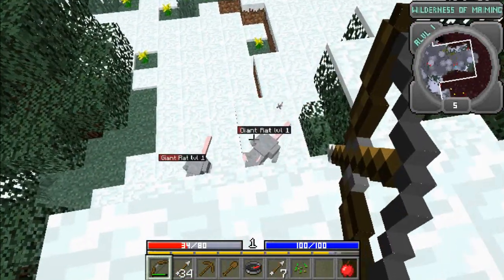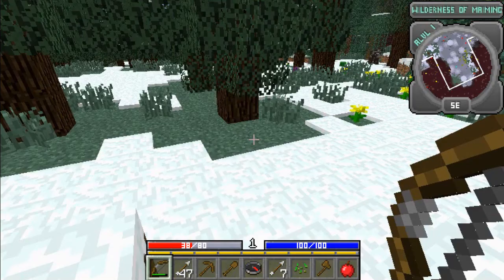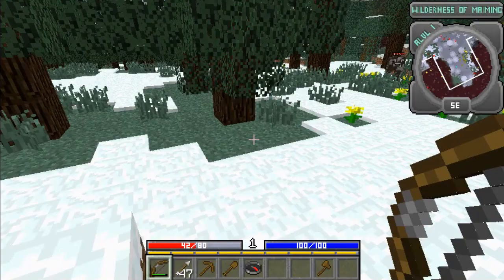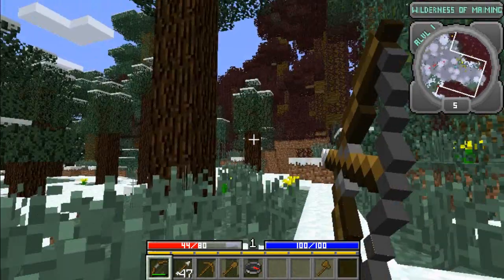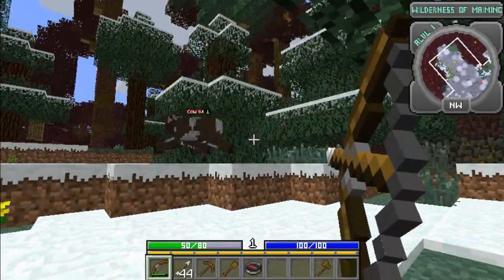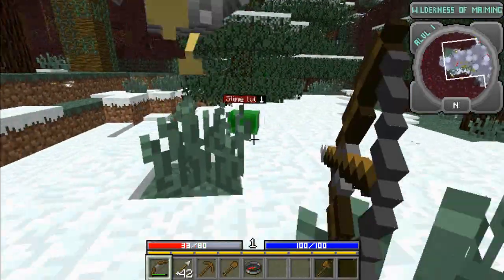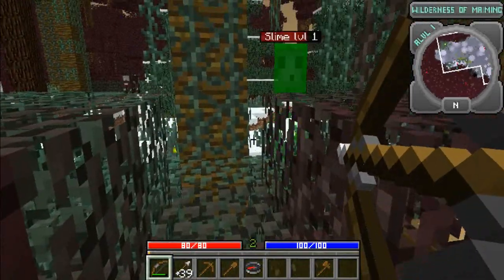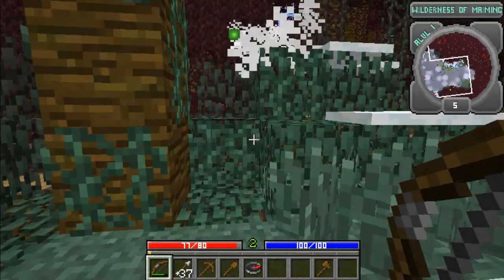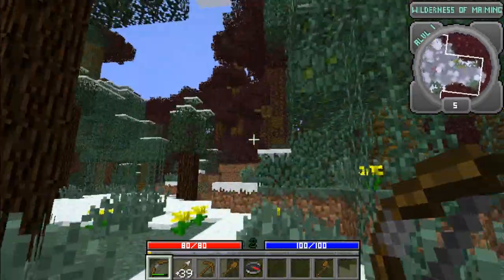Yeah, I have the high ground now. Got some kind of axe — not just a wooden axe. I'd rather keep these off my hotbar so I can see what I loot. A compass is helpful. I'm almost level two — let's kill you. Come back here, there is no running. Dire chicken! No! I have not found a dungeon or a battle tower yet. I'm confused.